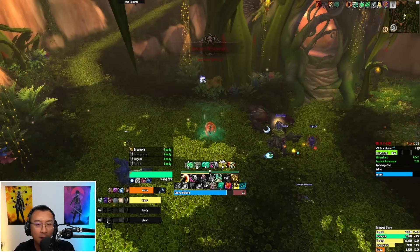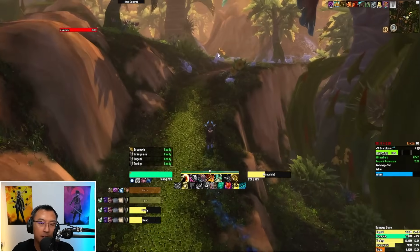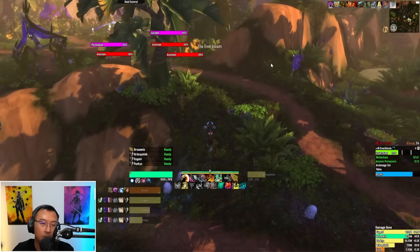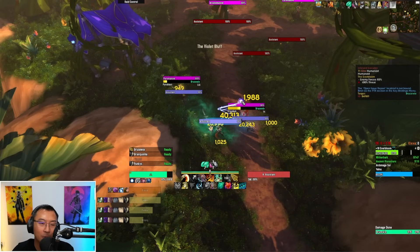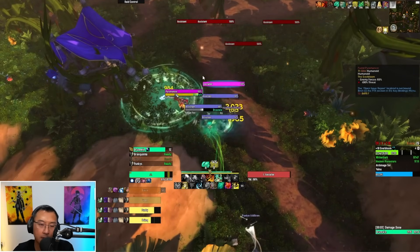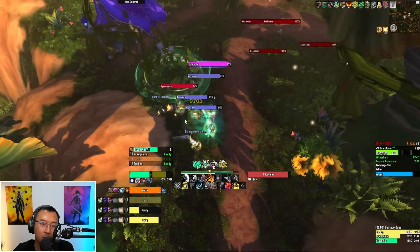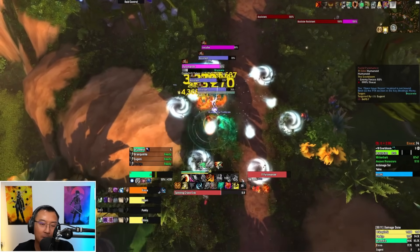After killing the boss, mount up and run up this little pathway. There's an optional spider boss you don't need to do for Mythic Plus. In the next area there are a lot of dangerous caster mobs — the Pyromancer casts Pyroblast, and if you've played World of Warcraft you know Pyroblast does very heavy damage. Always prioritize kicking it.